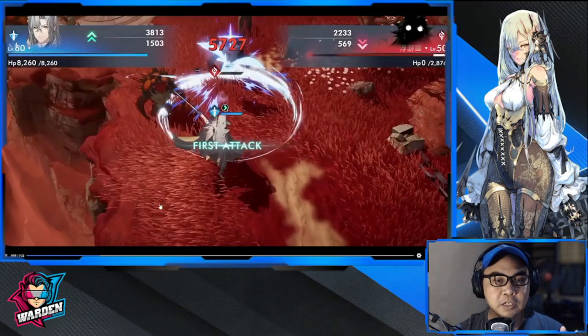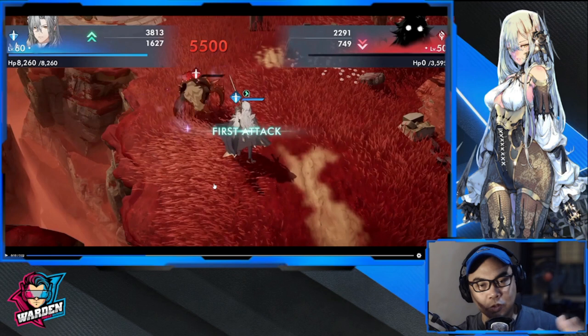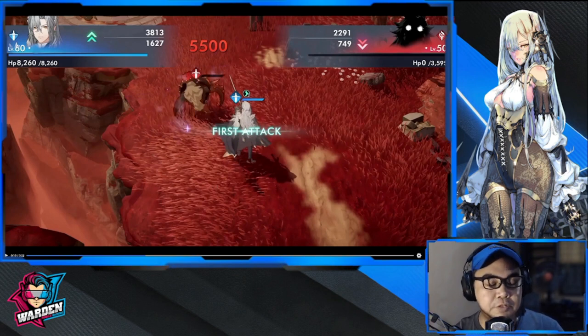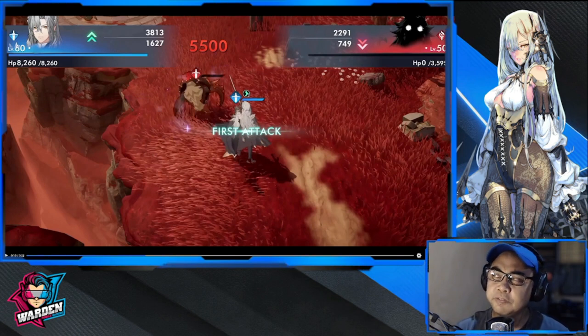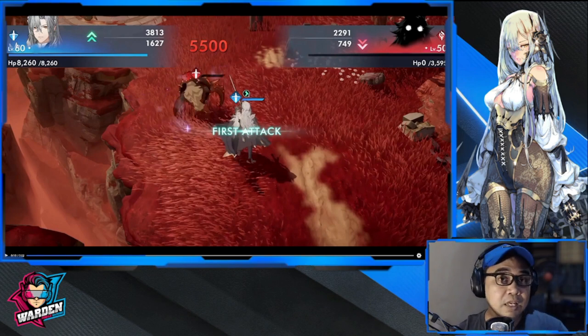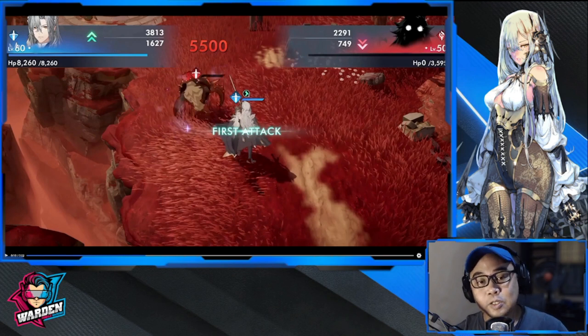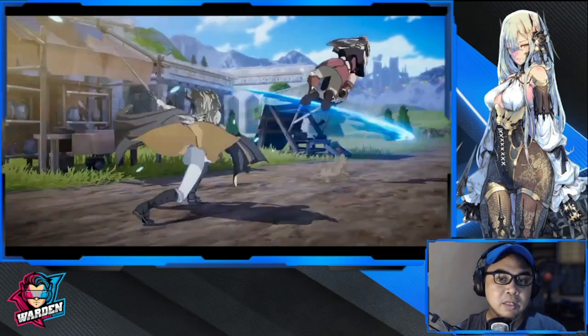For Jin, his specialty is going to be the first attack, which is very important and rare to have in a kit. He has this in his passive, I believe. First attack is crucial because sometimes even with a vampire ability or vampire rune, you can get killed before acting. He's going to be very good at range attack and also capable of bringing debuffs. He's going to work well with Charlotte.